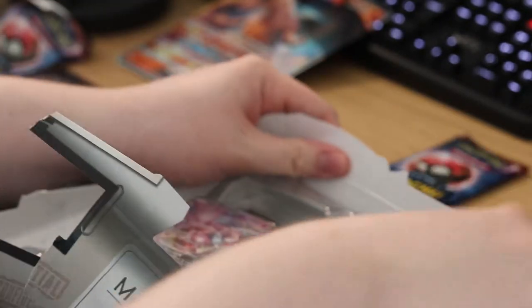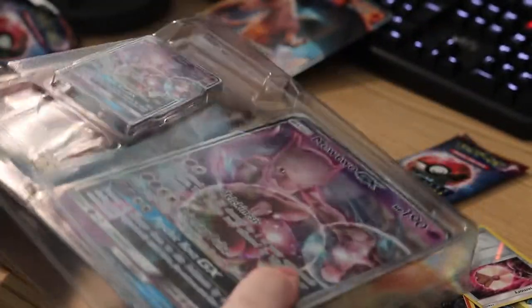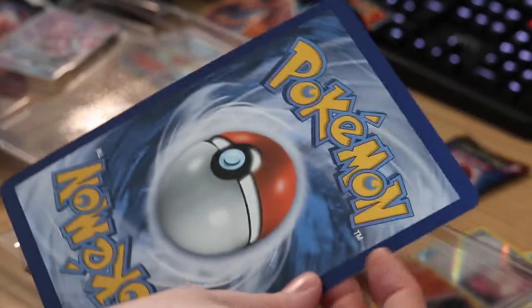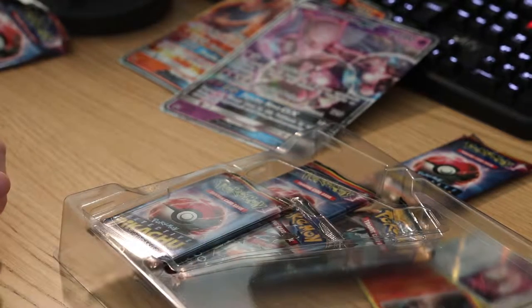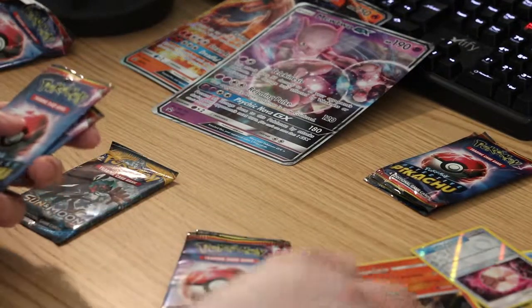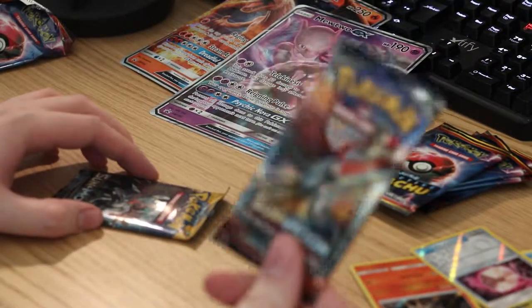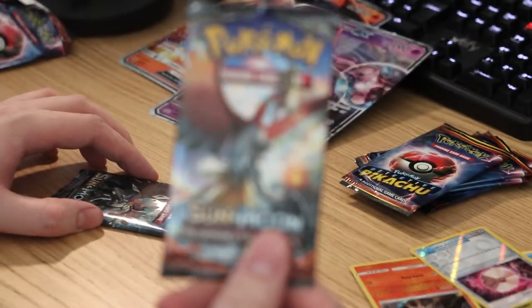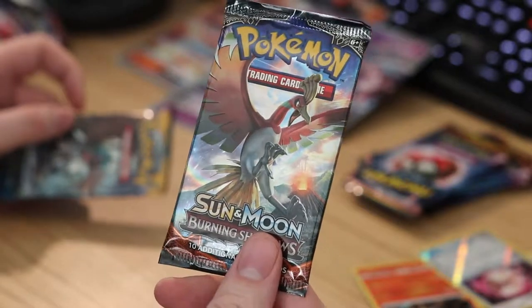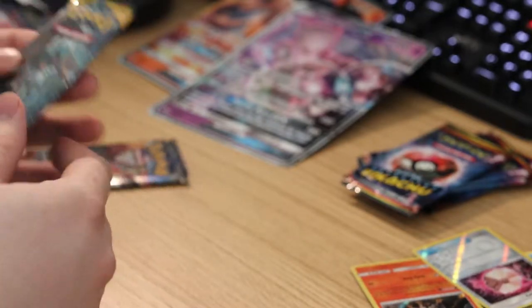We're gonna do the same thing as we did with the last one — just gonna rip it off. Take out the novelty size card and place it over here with the Charizard. And let's see what we got in this one. Four more Detective Pikachu packs — well, we kind of expected that. We've got a Burning Shadows pack — I have some really cool cards in it that I really want to pull, so I'm really excited about this one, though I haven't had a lot of luck with this set. And also a base set Sun and Moon pack.